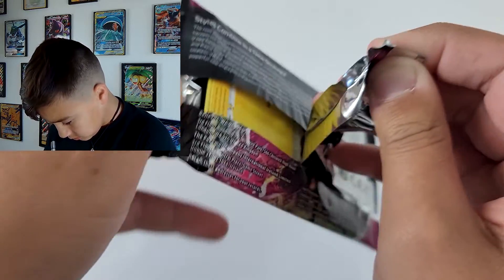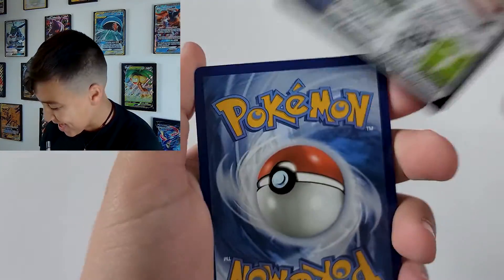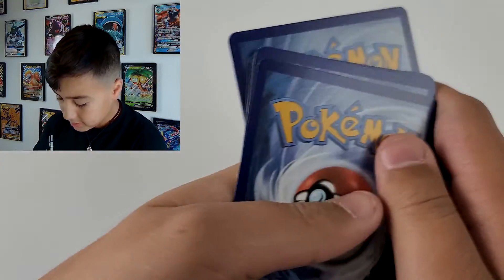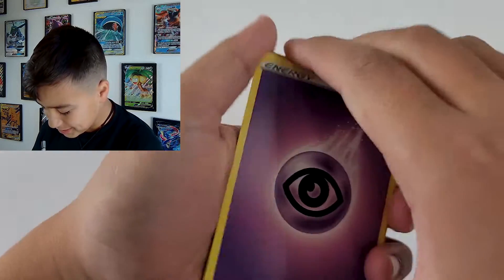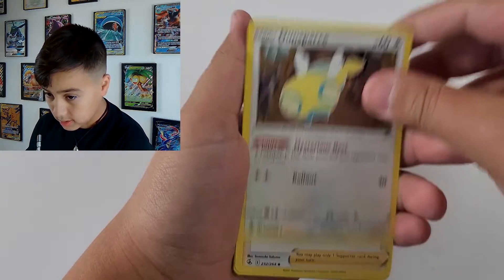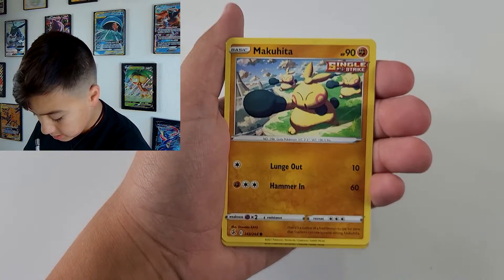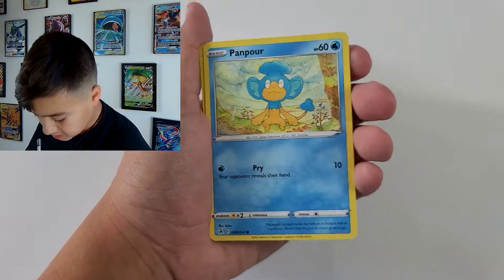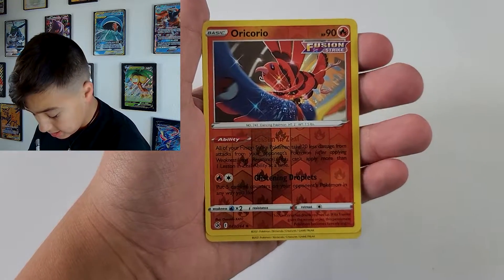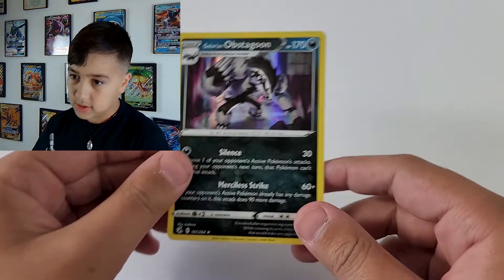Miss. Miss. Good job! Yay! We got an Oppo Stagooon hollow giveaway card. Yes, we do have some. Nope. Here you go — Dialga! It's Dialga. Astral Radiance. Still get something. Trainer Gallery, Trainer Gallery. Misty.